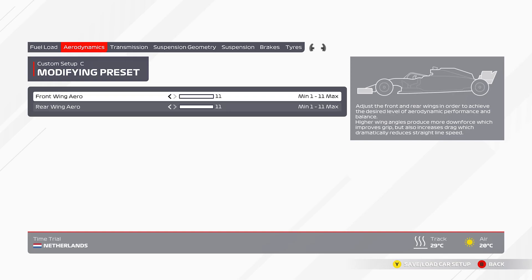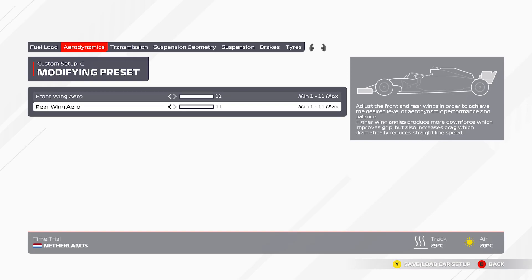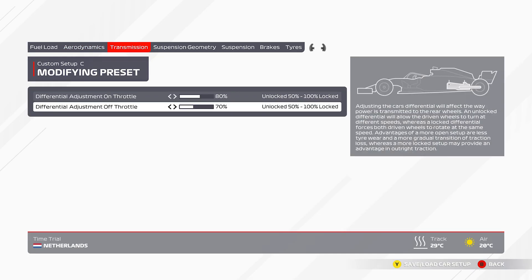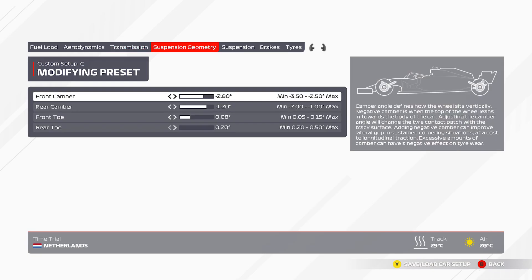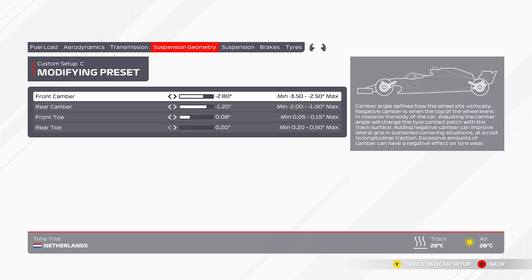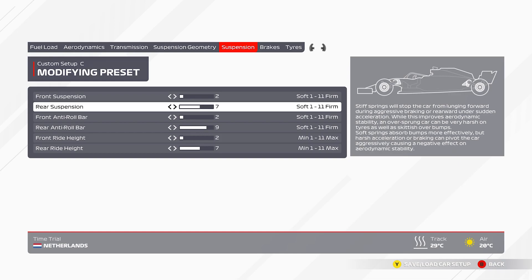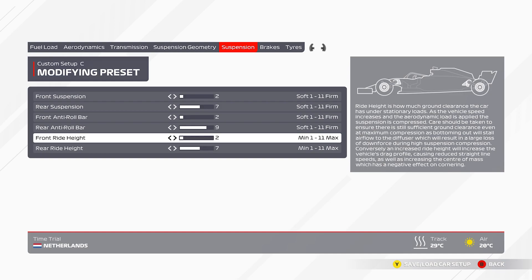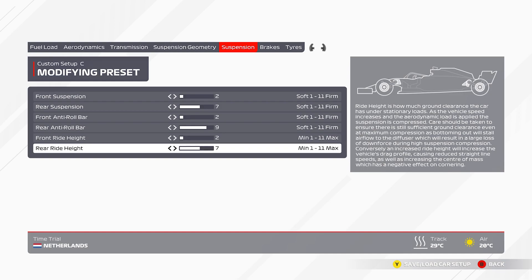I lost most of my time in that first sector. I'm running 11.10 on the wings. If you use this online you could put it to 10.10, but then you wouldn't have the downforce. I'm using a very high off-throttle setting just to avoid that over-rotation. The geometry is exactly the same as Hungary, it just works very well around here. Running 2.7 front suspension and 2.9 rear, just to make sure it doesn't over-rotate. Ride height is 2.7, 2.7 as always.